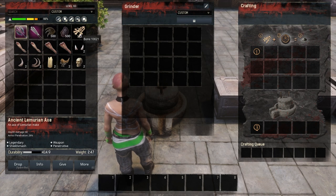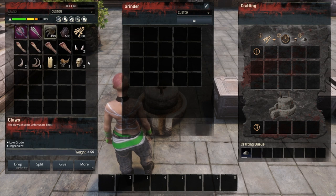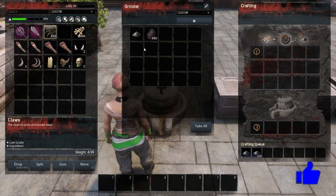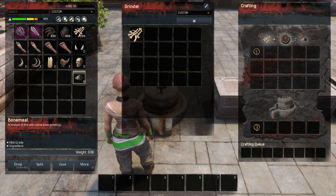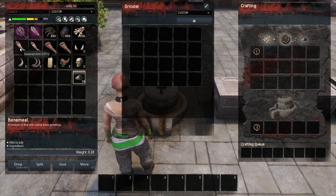Claws, chitin, and bone all turn into bone meal at different rates. One claw produces one bone meal, one chitin produces one bone meal, and bones produce more bone meal — at a rate of four bone meal per one bone.